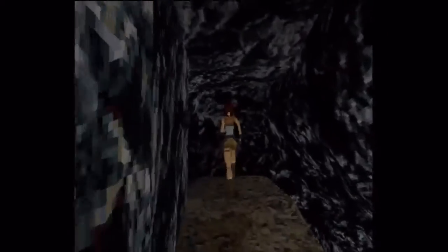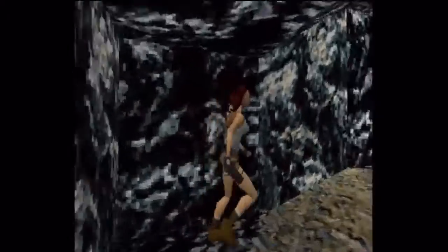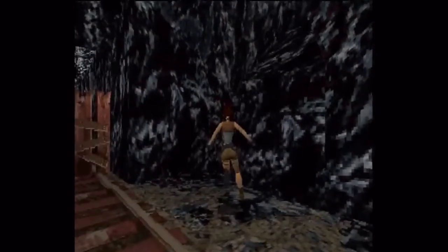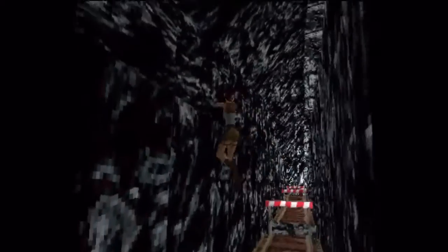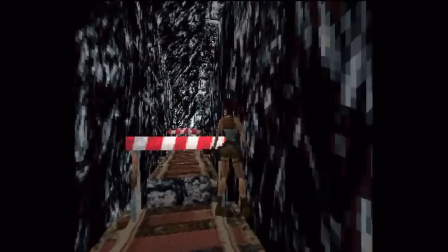The top boulder rolls no matter what as soon as you jump up or climb up on here. If you're hanging from the ledge it doesn't, but as soon as you climb up on top onto the top track, it rolls. But otherwise it just ends up rolling if you hit a pressure pad. So what I want to do... can't do it right here. Wrong angle. Okay, we'll go ahead and get this far away so that guy rolls.